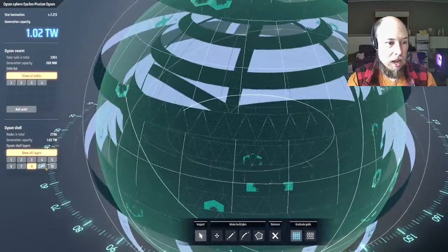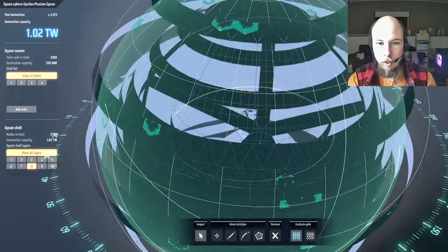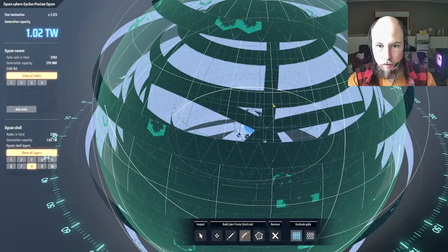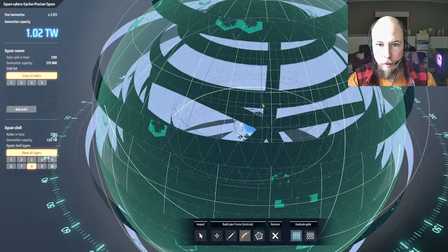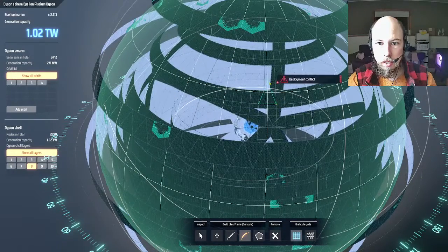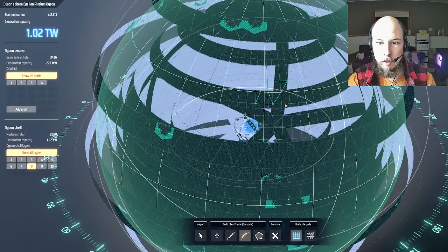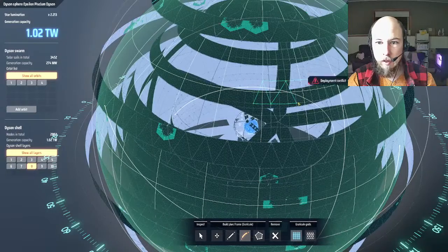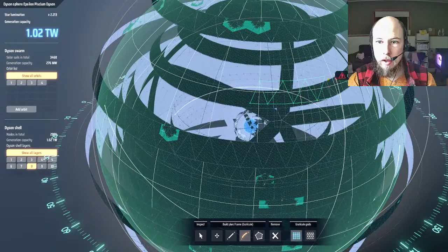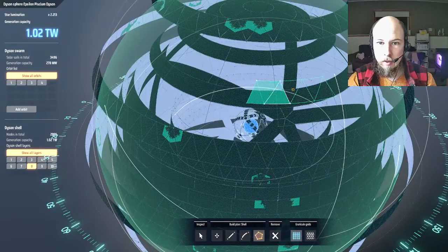The way I do it: make a triangle using the graticule, and then starting here go zigzagging back and forth like this, all the way across. When you're done you fill them all in. It's a nice technique for building rings efficiently around the sphere.